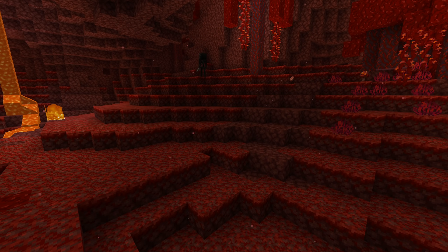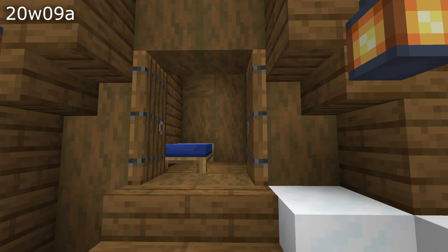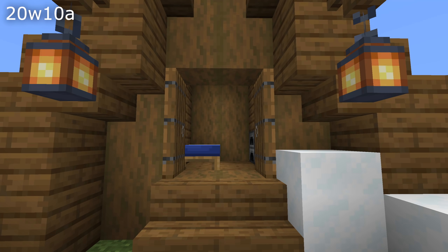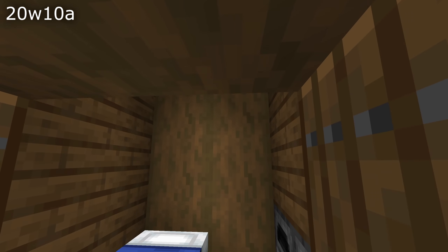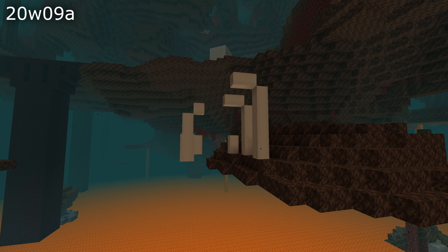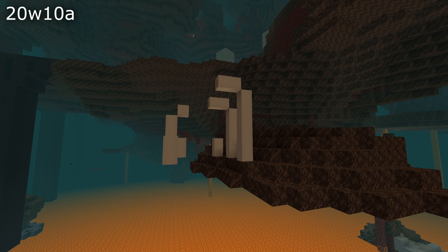Wither skeletons will now target and attack piglins, just like piglins will target and attack wither skeletons. For world generation fixes, we have a bunch of structures in villages that have been fixed — small bugs with individual blocks in various structures. We also have a fix for soulsand valley fossils that could be generated in the air; that is fixed in this version.